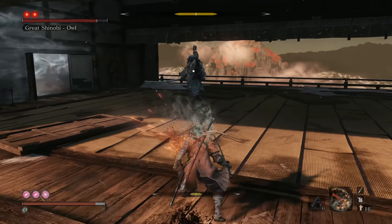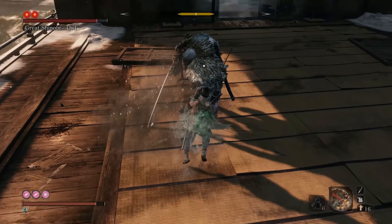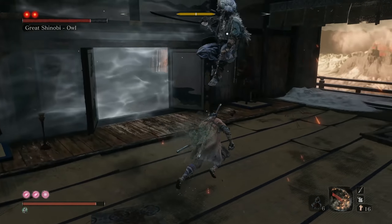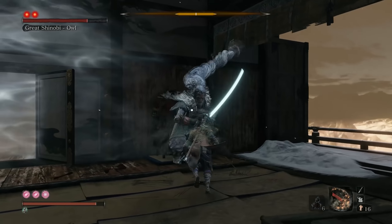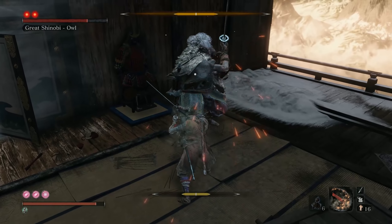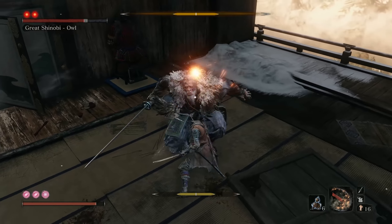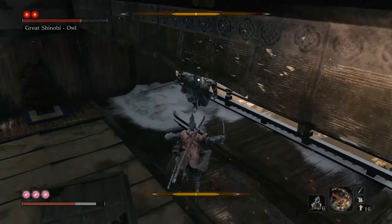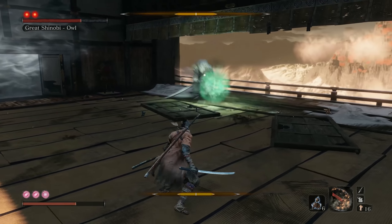Try to get right up in his face when he does these jump attacks — of course, you want to punish those. I also recommend when he throws out the green orb, use that as an opportunity to damage the boss. Don't worry about not being able to heal for that space of time. If you're doing it correctly, you shouldn't need to heal anyways, and the boss can one or two shot you with a lot of attacks. Focus on your deflections, and don't worry so much about the healing ball.